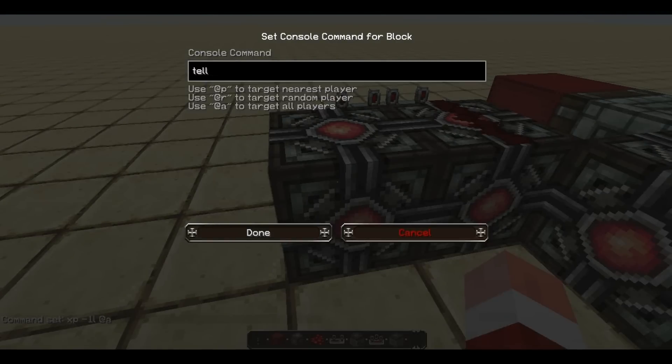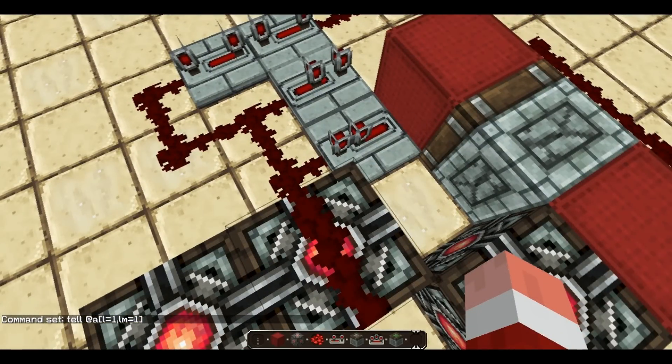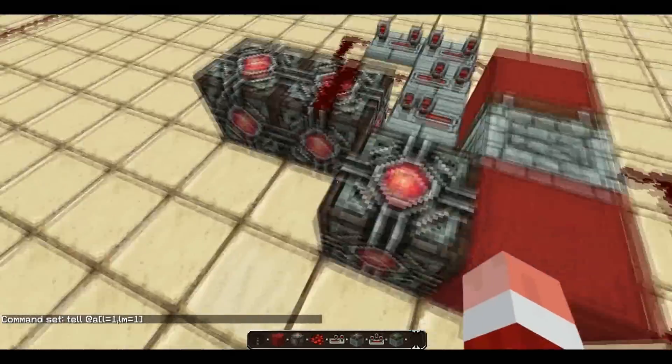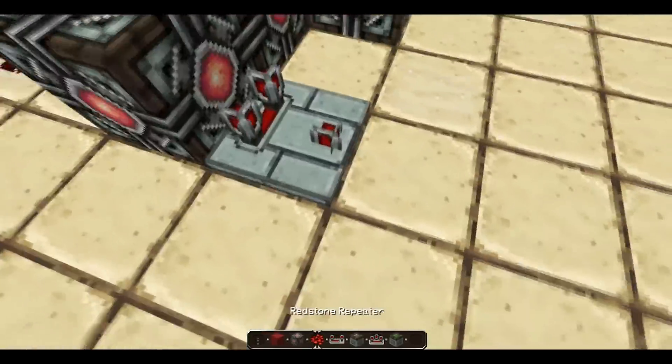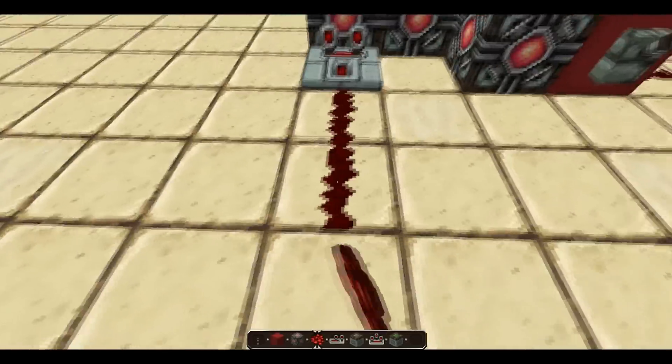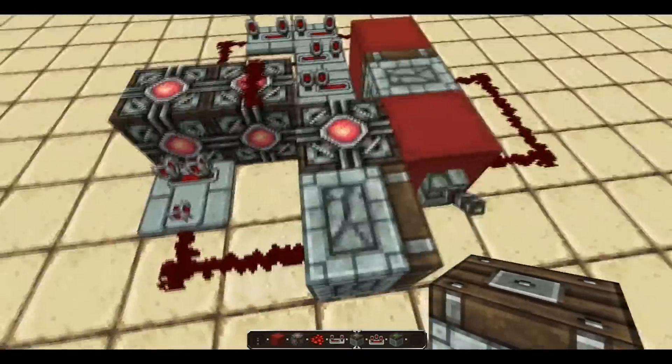Then the last one you can just do: tell @a with the level score equals zero. If you set it to zero it will just keep on spamming you, which is quite annoying. Then you want your comparator coming up from there, connected to a piston — that's just to stop it. Otherwise it gets quite annoying, to say the least, and it also spams the server console.